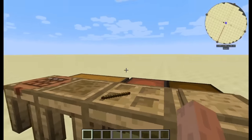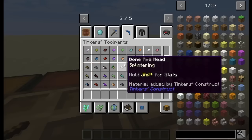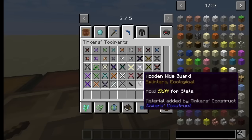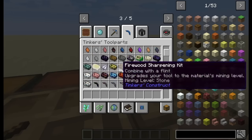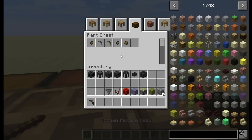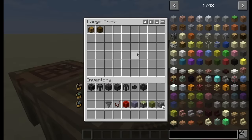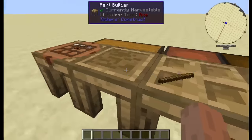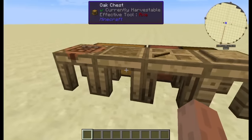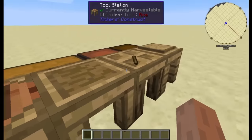So what's new? A part chest — and it's totally brand new. We can load this up with parts and, if we look at the description, it holds a lot of parts. What kind of parts does it hold? This one holds just about anything and it stacks parts, which is great. So for all those extra parts laying around in your chests, you can throw them in your part chest. The great thing about the part chest is it's accessible from your part builder. There are tabs at the top here and you can get to everything just by clicking one part of the station — your crafting station, tool station, and part builder.